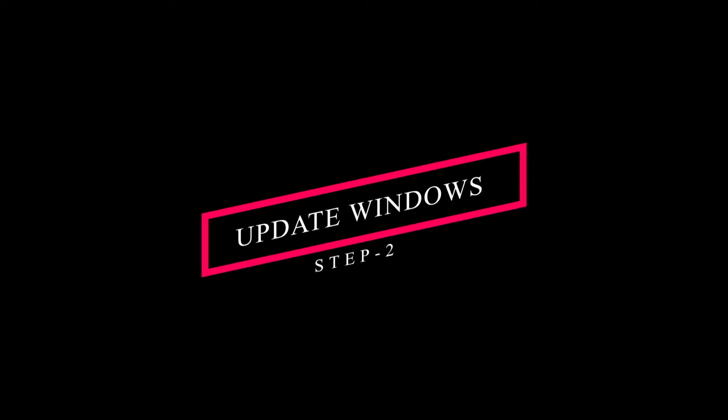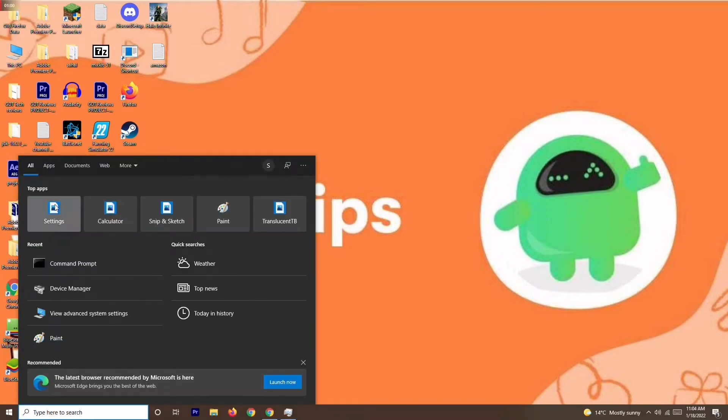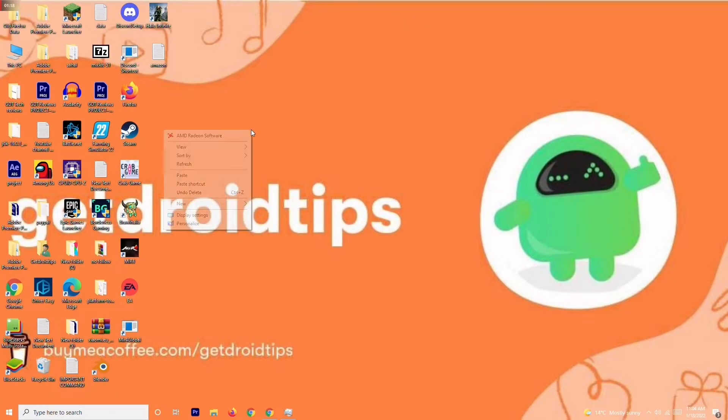If that step is not working, solution number two is to update your Windows. Go to the search bar and type Settings, then go to Update and Security. From there, check for any available updates. If your Windows is already up to date then there's no issue with that — make sure it's updated and try to play the game again.